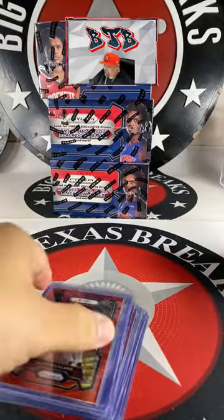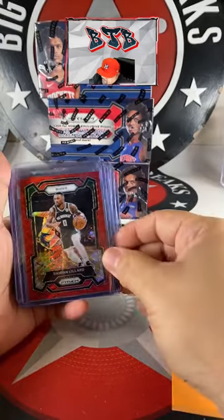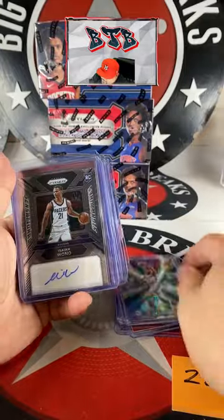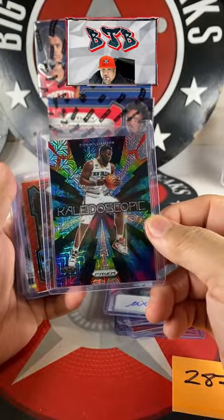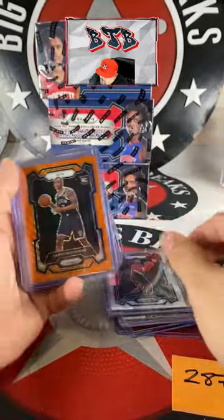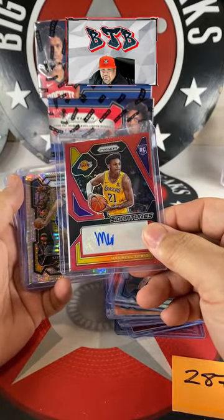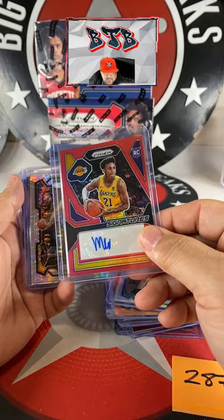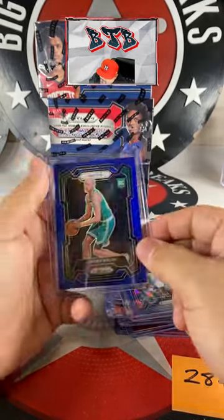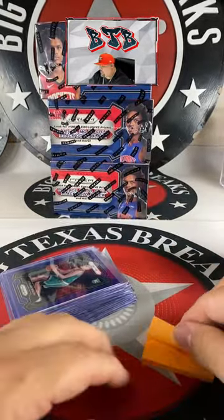All right, recap time. Isaiah Wong jersey numbered 1 of 25 on the mojo. Scoot, Darik Whitehead — it's rough until it's not, right? Maxwell Lewis on the red auto — congrats on that one, that's gonna be Mikey B. Curry, Maxi, and then Jordan Wash on the blue. That's 287.